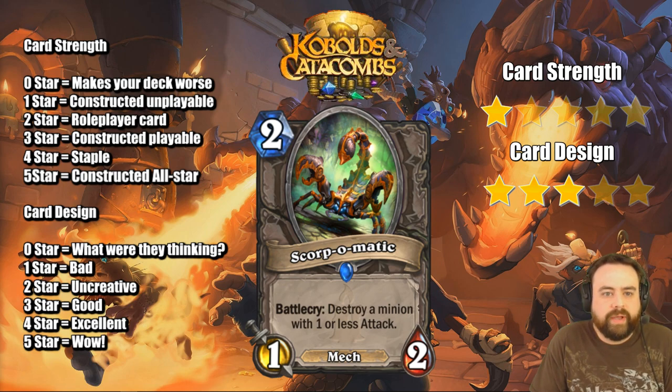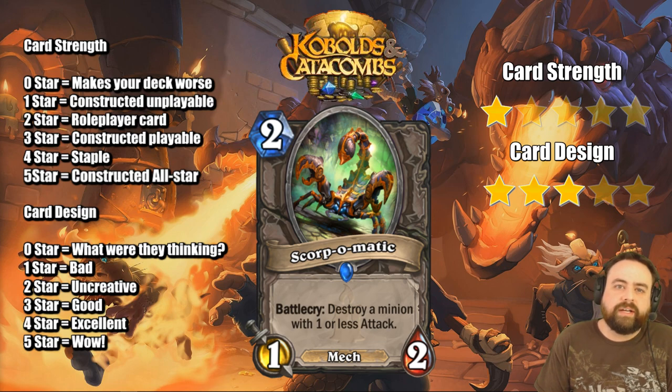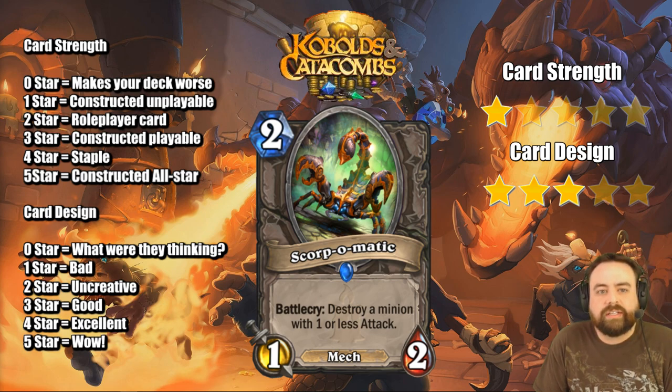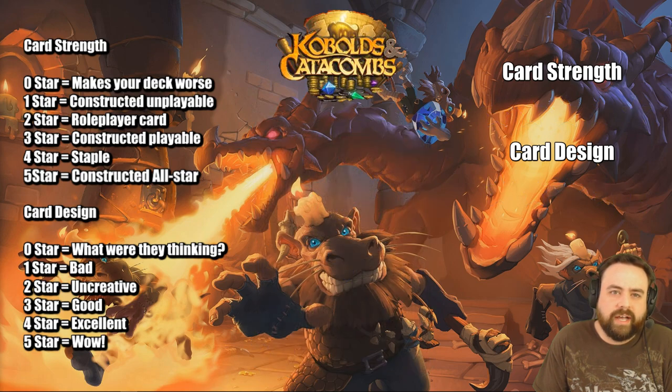Scorp-o-matic, 2-mana 1/2 mech. We got mech synergy here. Destroy a minion with 1 or less attack — so we have a little Doomsayer killer here. That's the big application I got with this guy. I think Crazed Alchemist does this a little bit better — it's more flexible. You can also kill Mana Worm and Tunnel Troggs going second. There are a lot of nasty 1/3s out there in the game, especially in Wild to worry about, but I don't think you worry about them enough to put this really narrow tech card in.